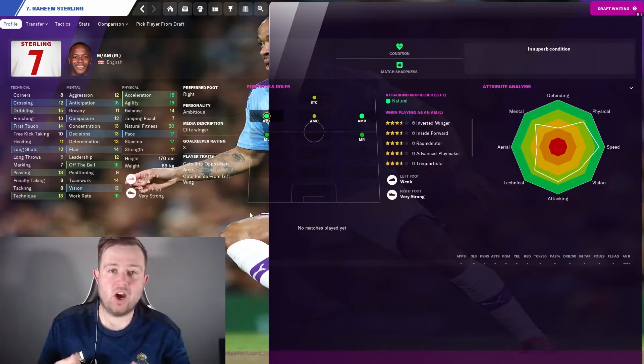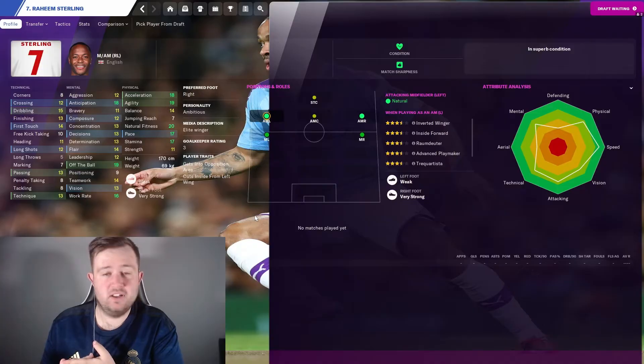With Sterling's good work rate and anticipation, you're looking at gegenpressing systems. If you're playing those preset tactics — a 4-2-3-1 gegenpresses or a 4-3-3 — having someone like Sterling out wide with good work rate and anticipation is going to help you press and press efficiently. Sterling is a brilliant wide player for those kinds of systems.